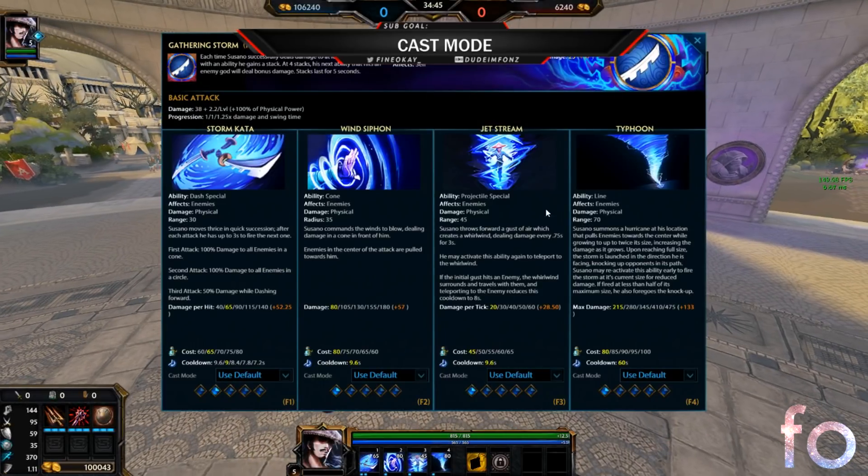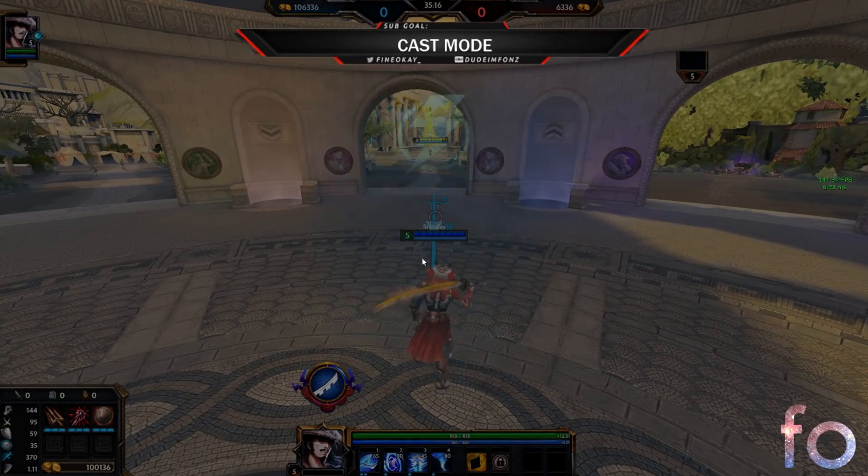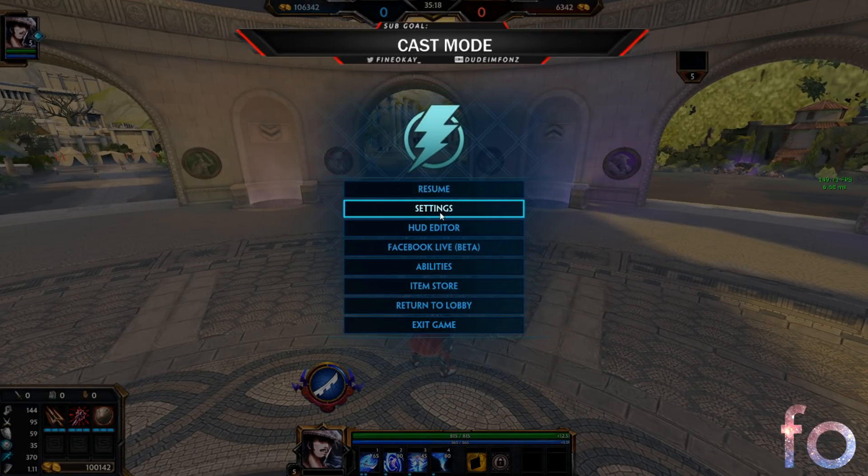In game you can click K to see all of your abilities and you can individually change each ability's cast mode. Everything is set to use default if you've never changed this, but you can switch it based on each ability. So say I just wanted to have my Stormcada on instant casting, I could switch that here and all my other three would use the default.